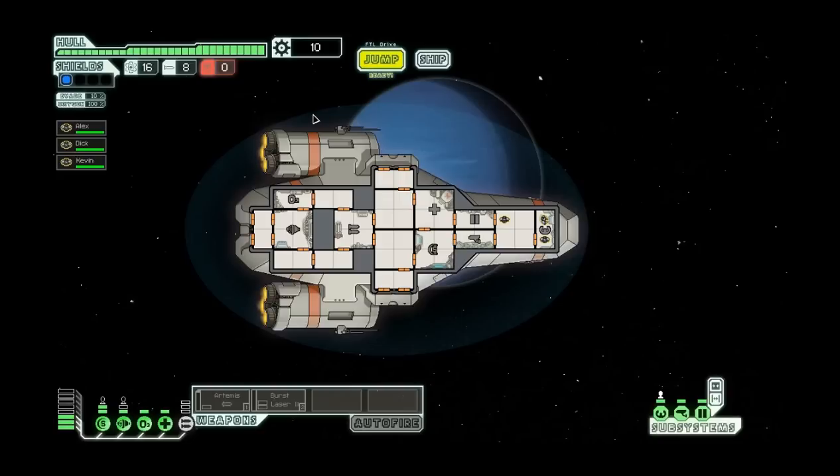So in this game, you command a ship and you're trying to get to the last zone where you fight the last boss. You pick up crew on the way and you can set crew to your different systems. The systems you can set them to are captain, weapons, shields, and engines - so yeah, there are four.